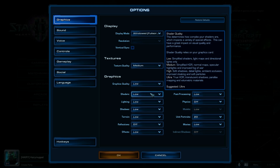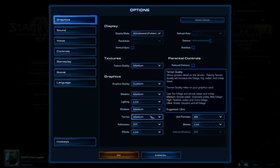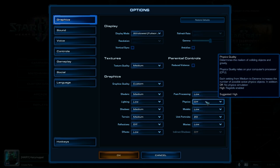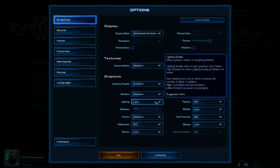We're going to start low here. Shaders — if you have it at low the game looks like shit, you definitely want to get this up to at least medium. Terrain you also want at least medium. Post-processing — I don't think it really matters too much, but we'll leave it as low just in case since it does depend on your graphics card. Lighting is definitely quite an FPS killer; it affects your FPS quite a lot and you don't really notice it as much, so we're just going to leave it as low.